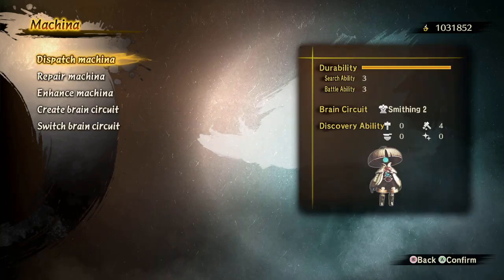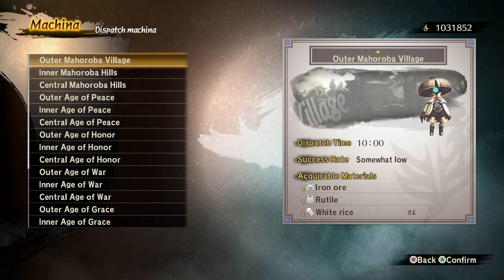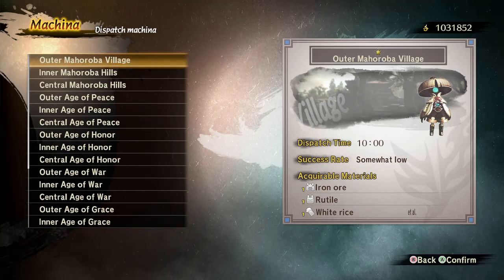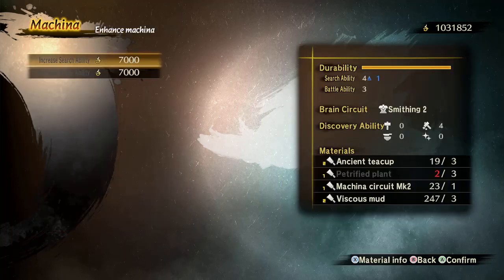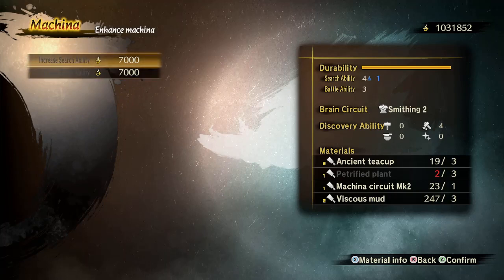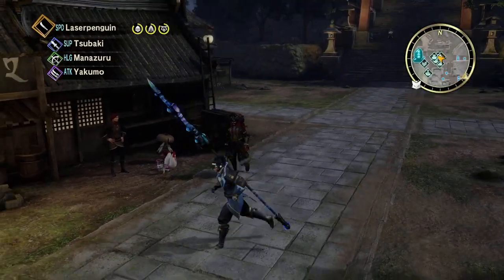You can dispatch the machina to get extra items. You get him midway through the game. You'll see the different zones you can send him to, and making that zone safer gives him a higher chance to succeed. You can also upgrade him, though you need to find specific items throughout the world to do so. Mine is only level two and I have the circuits for level four but just haven't bothered.